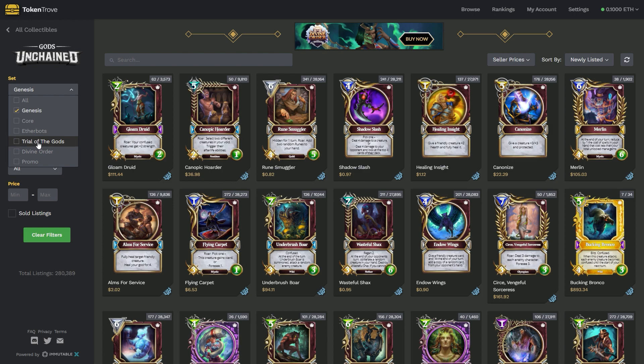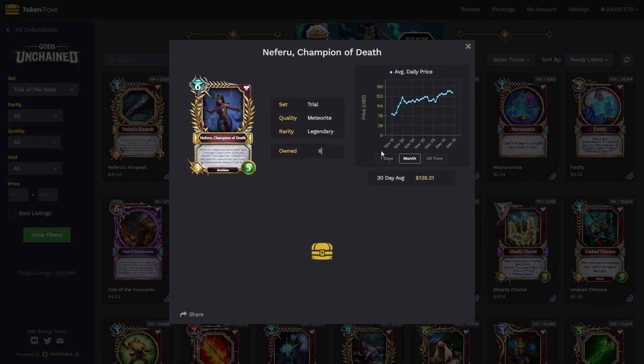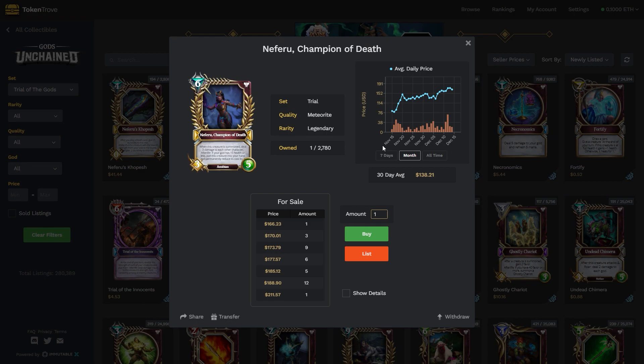The Trial of the Gods is the second set released, and back in the day something like Neferu would have been selling and buying for around $50. Now she's up to about $150, so she's roughly tripled. If you bought a bunch of Neferus back — not even that long ago, about six or seven months ago — and held, you'd see significant gains.